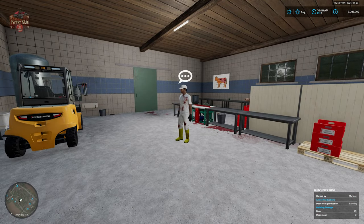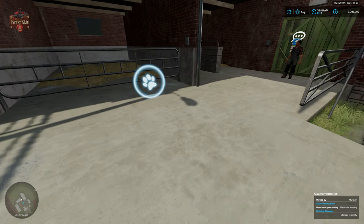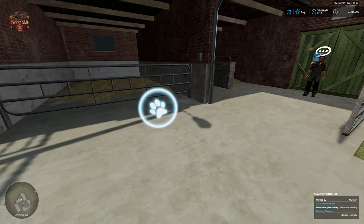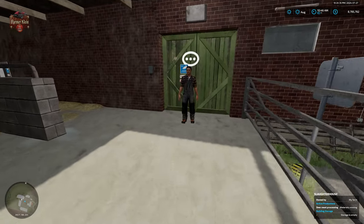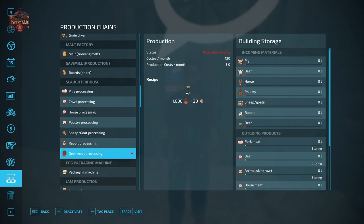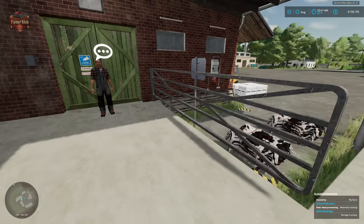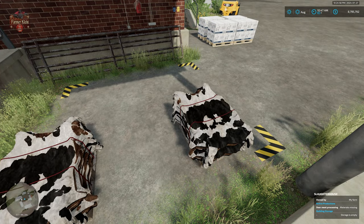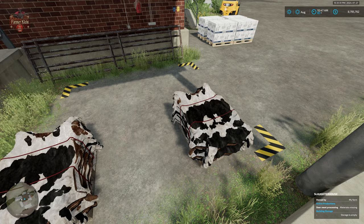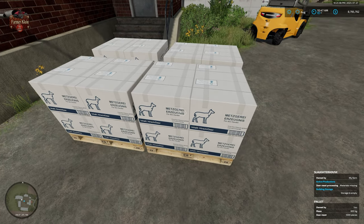We can also process our deer at the slaughterhouse. Just like with the butcher, we bring our deer in the trailer and unload them here. At the slaughterhouse, deer produce 1,000 liters of deer meat and 20 units of animal skin. The animal skin can then be processed into leather — we've done a video on that from a previous Hoffbergman update. The deer pallets come out at 1,000 liters each.